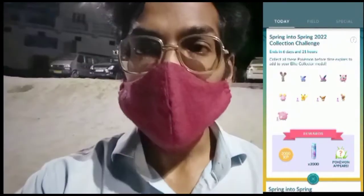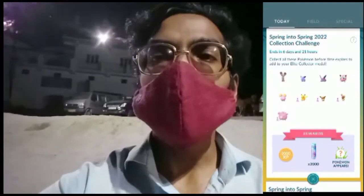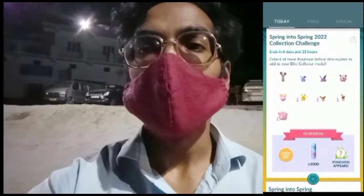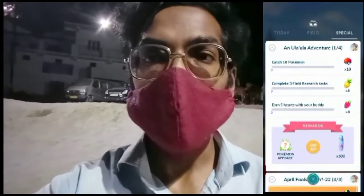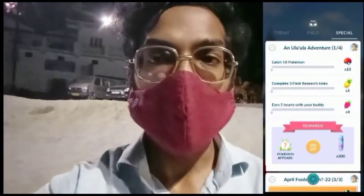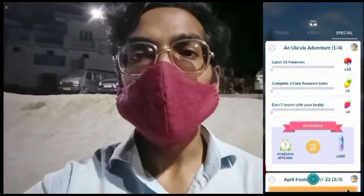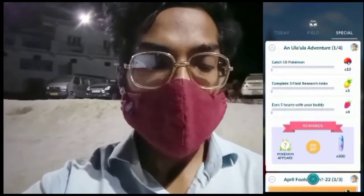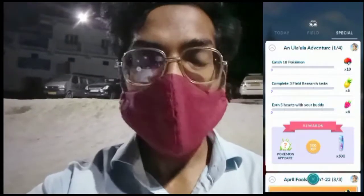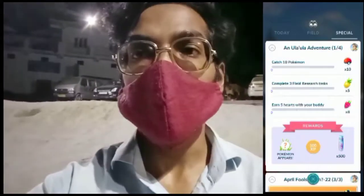The Collection Challenge will ask you to catch certain Pokémon like Buneary, Nidoran female and male, and the flower crown Pokémon appearing in the wild. When you head to your special research tab, you will see a special research for a new adventure island known as the Ula Ula Adventure — basically a new island discovered by the professor. During Spring into Spring, it will ask you to complete tasks like catching Pokémon, completing three phases, and earning five hearts with your buddy. The ultimate reward will be a mysterious Pokémon, some Stardust, and some XP.